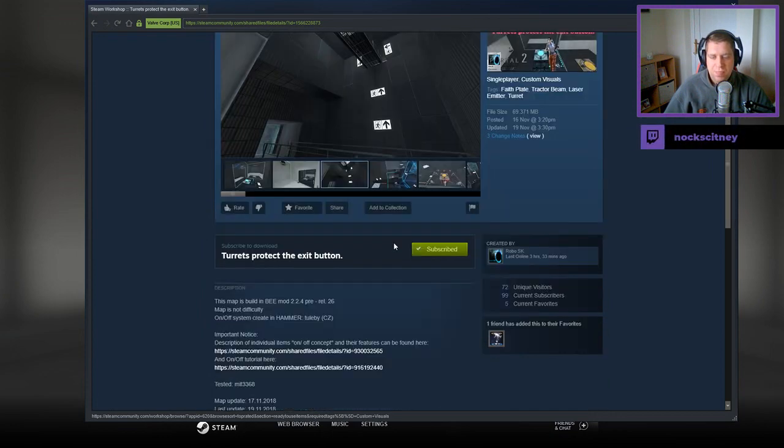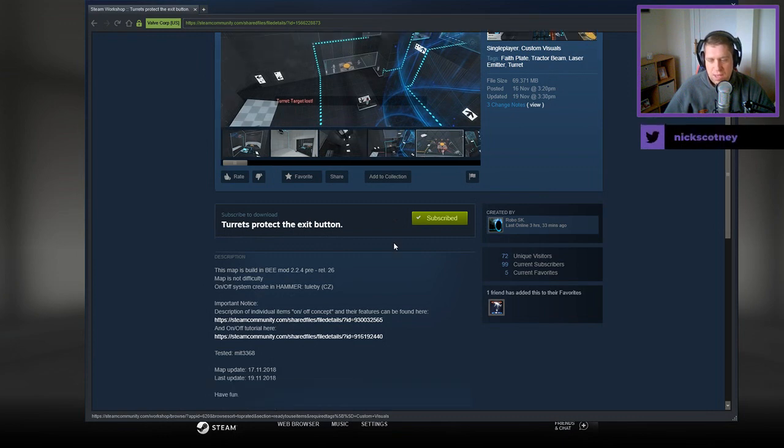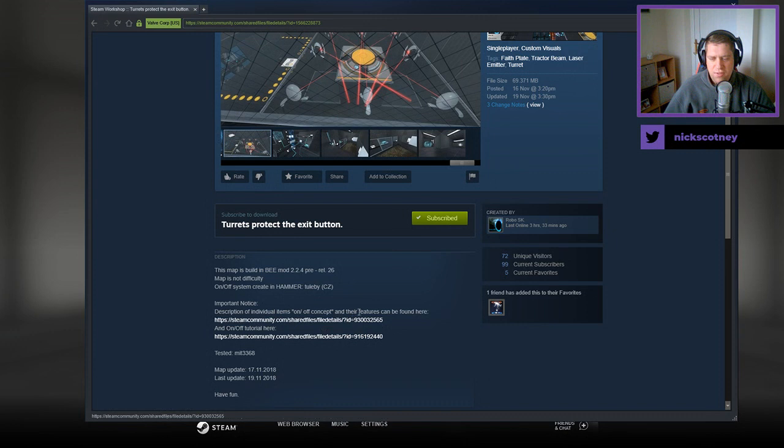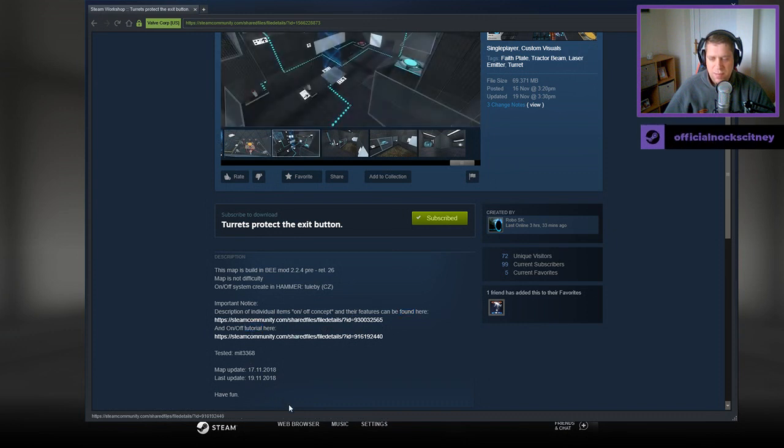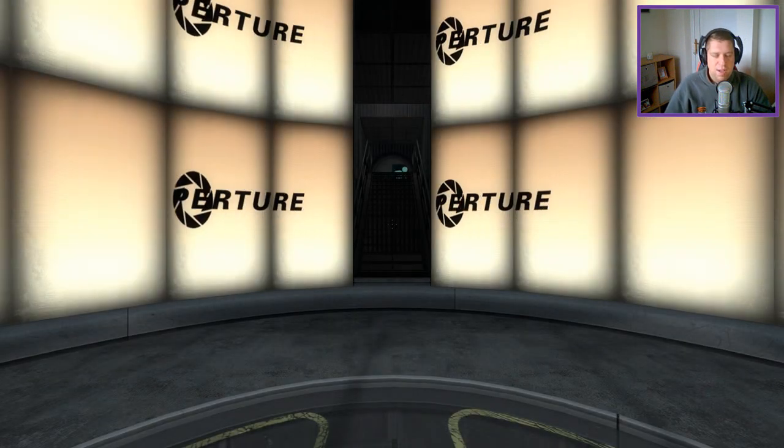Let's jump into the description. This map is built in Bmod 2.4, pre-release 26. Map is not difficult. On-off system created in Hammer by Toolby. Description of individual items and the features can be found there. Tutorial there, we'll leave that. Tested by MIT3368. And there was an update on the 17th and 19th of November.